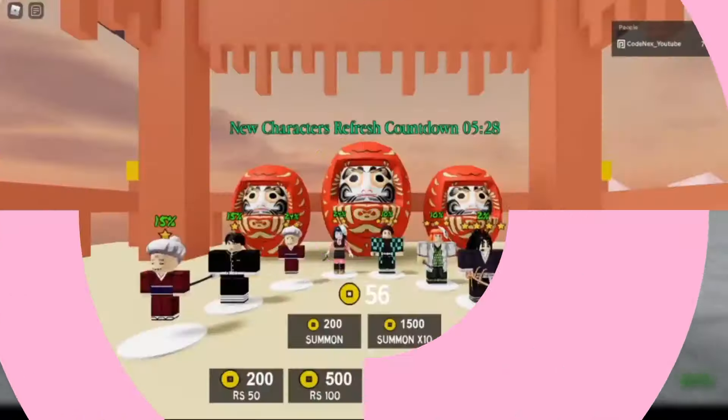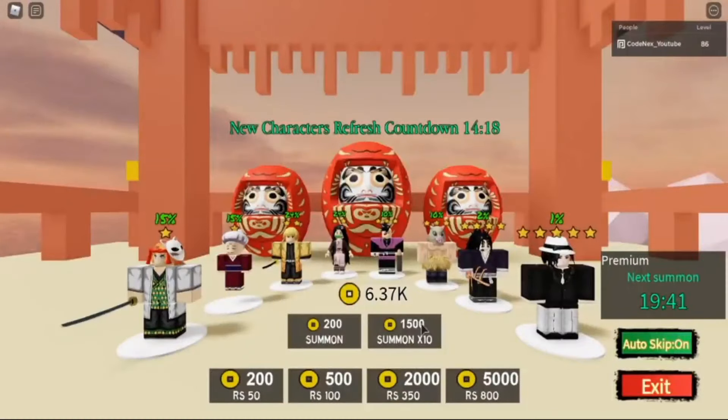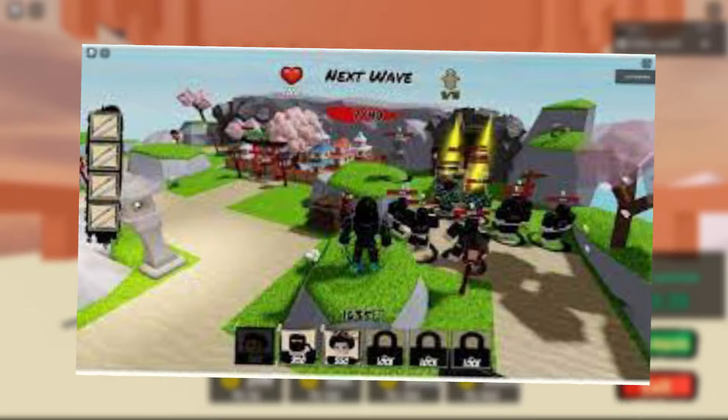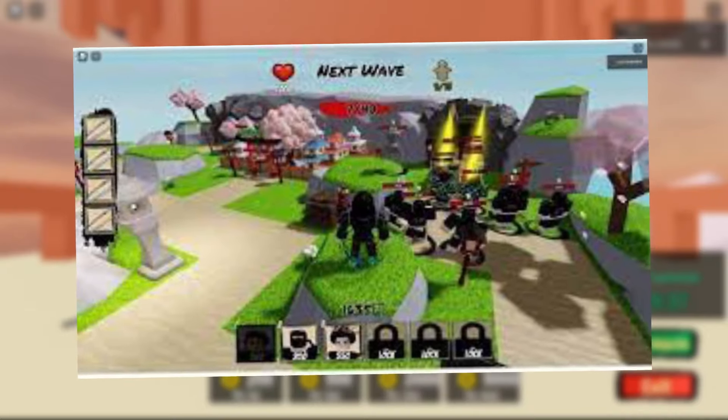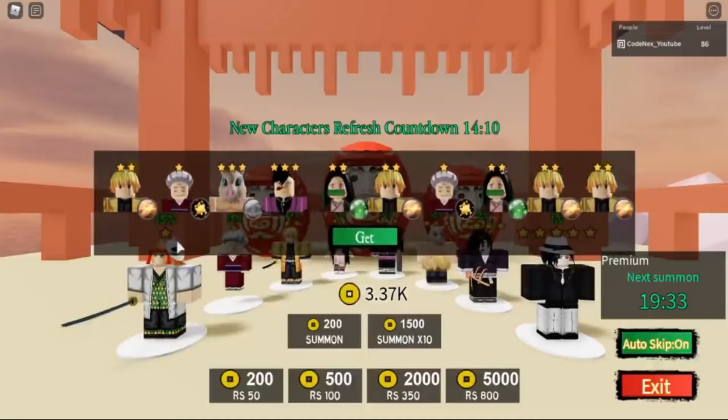Demon Tower Defense. Demon Tower is a Roblox fighting game that features tower defense gameplay using characters and inspiration from the anime Demon Slayer. As with traditional tower defense games, the goal is to clear waves of enemies one after another. The game is still in beta, but it has enough features and fun moments to make it worth a try, especially if you're into Demon Slayer.